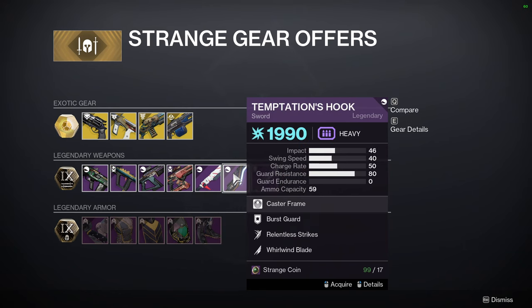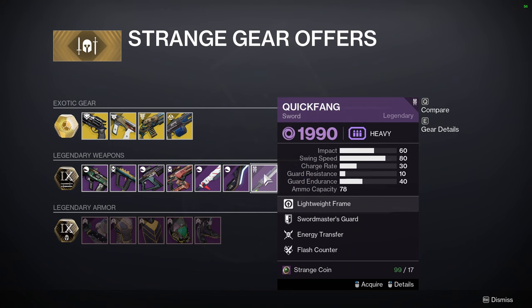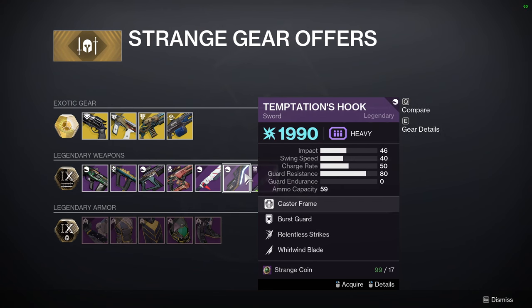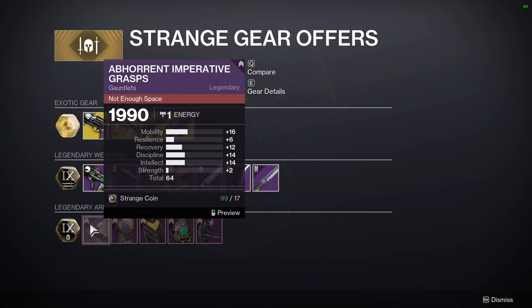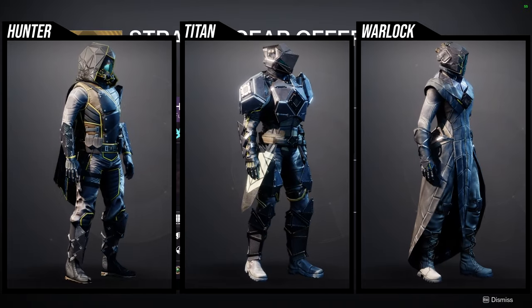Steel Sybil Z-14 with Tireless Blade and Assassin's Blade, Temptation's Hook with Relentless Strikes and Whirlwind Blade, and then Quick Frame. I wouldn't recommend Temptation's Hook just because it's a caster frame, so I just personally wouldn't recommend it.